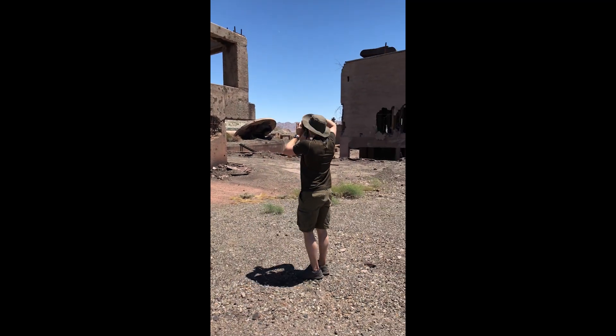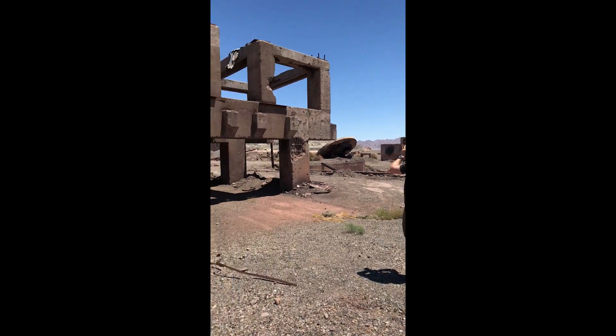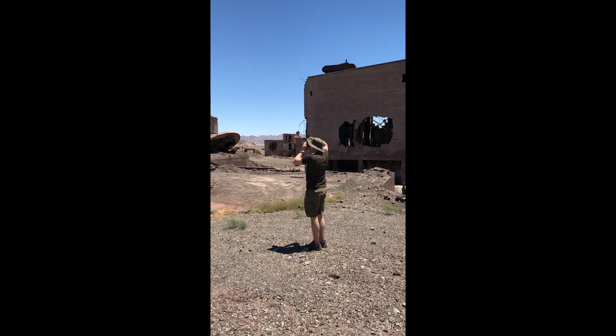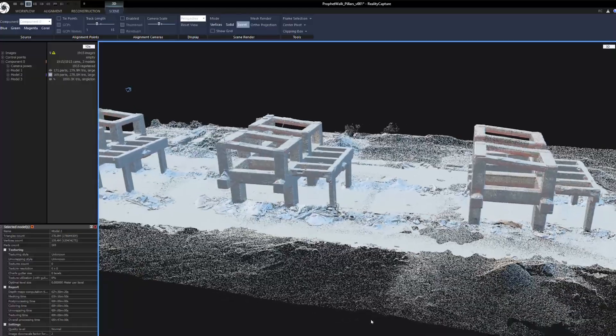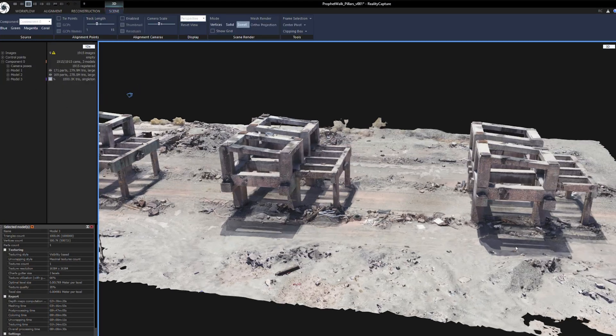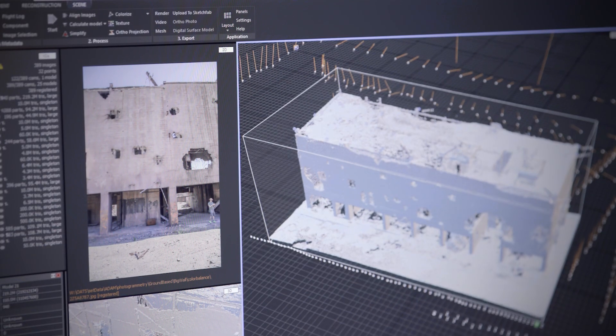You're walking around on the ground taking shots every couple of feet, wanting about 50% overlap between each photograph — sidestep, shoot, sidestep, shoot. It's amazing when you take a bunch of photos and then this stuff just pops up quickly in RealityCapture. It's like, wow, I couldn't have modeled that that fast.